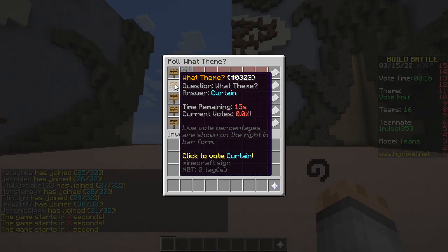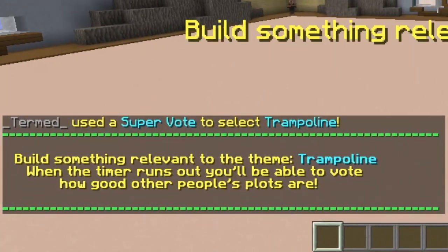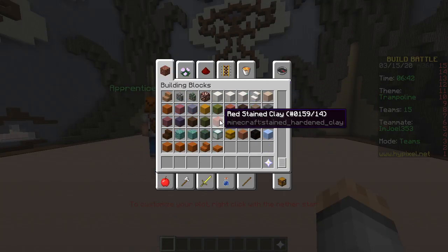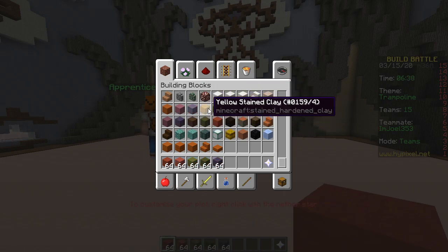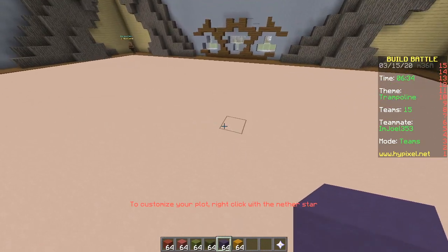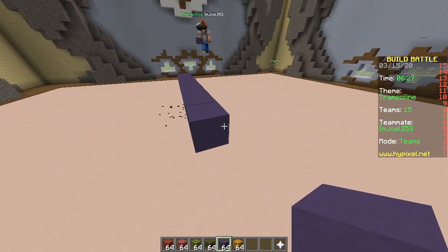First round: ninja, curtain, trampoline, potato, bike. Trampoline! So let's grab the blocks. It's red, pink, lime, green, blue, yellow. Beautiful colors. Let's first start with the ring - the ring of the trampoline.